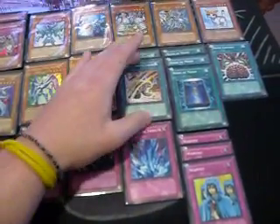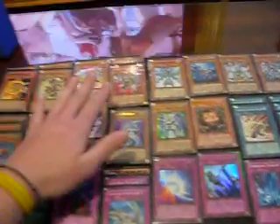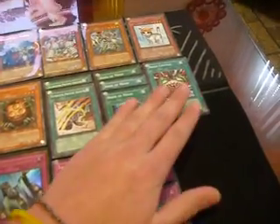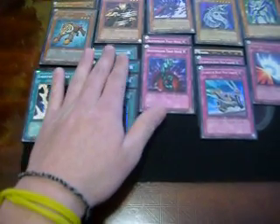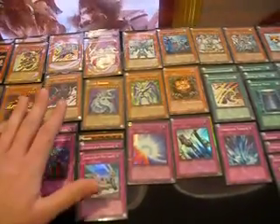Getting cards to your hand is very important. Proving Grounds gets Gladiator Beast monsters from your deck to your hand. 3 Book of Moon just to protect your monsters, stop synchros - basics, staples. Brain Control, Lightning Vortex. I run these spell and trap removal cards because Solemn is at one. Being able to destroy your opponent's spell and trap cards is very important. You don't want them to use Mirror Force or Oppression on you because that really slows down and messes up the deck.